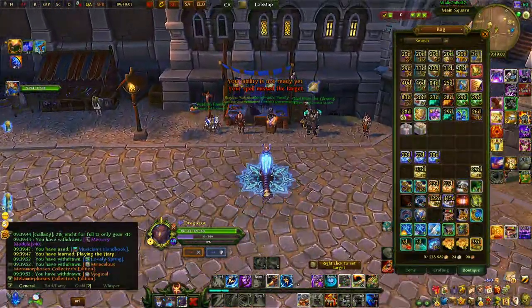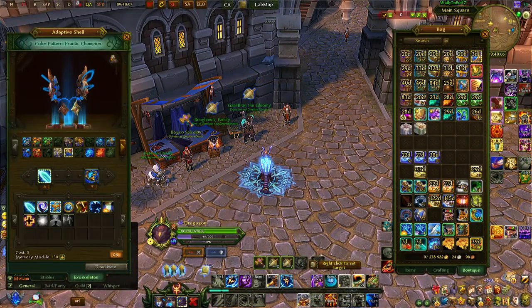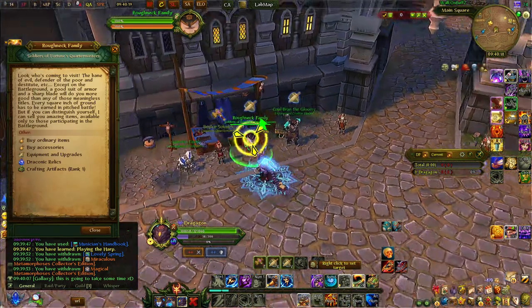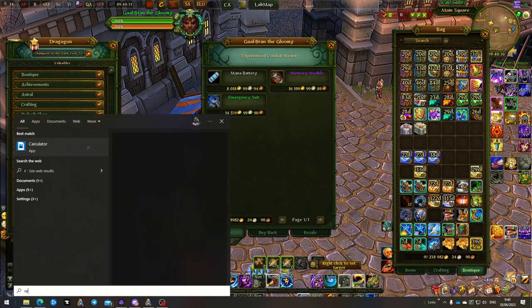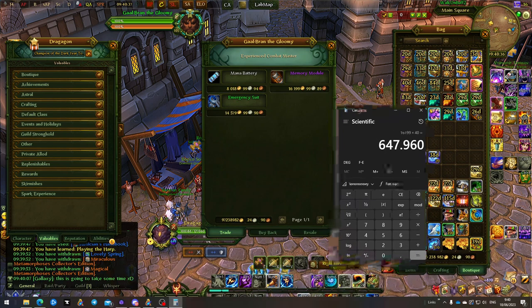On pay-to-play, memory modules let you change your ability skills. Every time you change an ability it costs five memory modules, and they cost quite a lot of money, which is why people don't like to switch skills often. From the collector's edition you save quite a lot — we got 40 of them at about 16,000 gold each, saving roughly 647,000–648,000 gold.